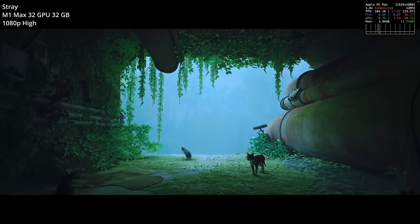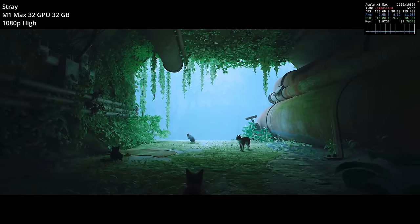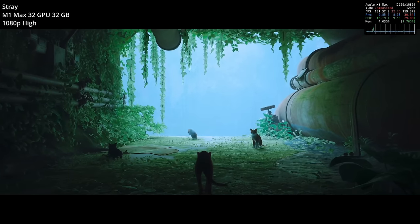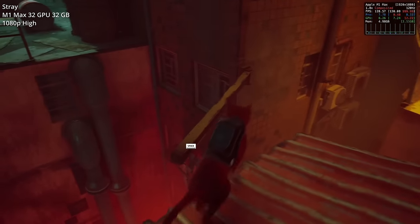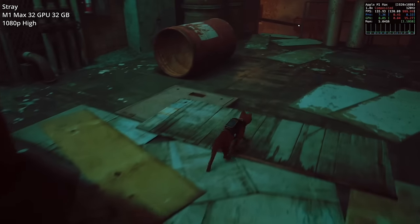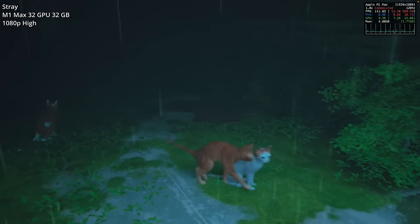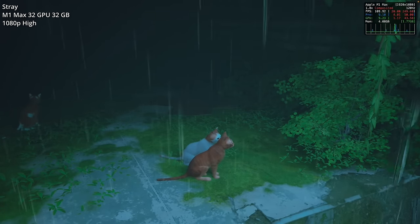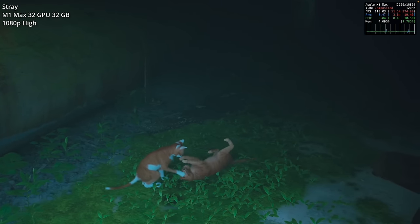Next is Stray, a cat simulator and puzzle game set in a post-apocalyptic sci-fi world where humans have gone extinct. This was one of the most anticipated macOS releases. It's a third-person adventure game where you control a stray cat, leaping across platforms and climbing obstacles in an intricate environment populated by zergs — mutated bacteria — and sentinel robot watchers. Looks can be deceiving because while it initially looks like a relaxing cat simulator, it can get quite stressful. It's really more of a puzzle stealth game and a great addition to the Mac gaming library.